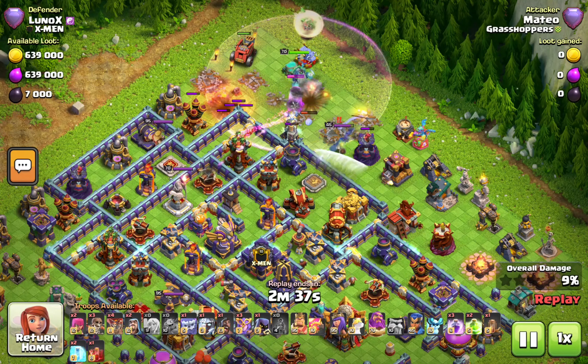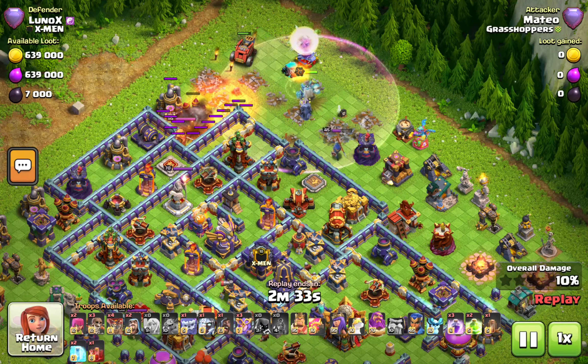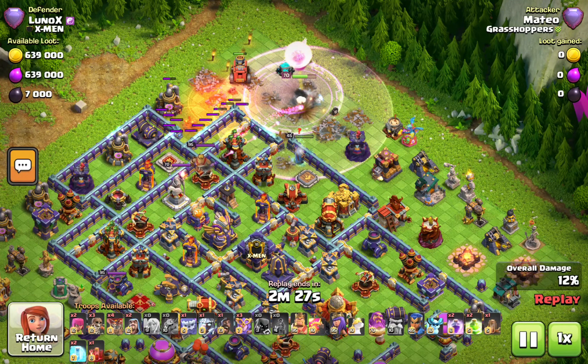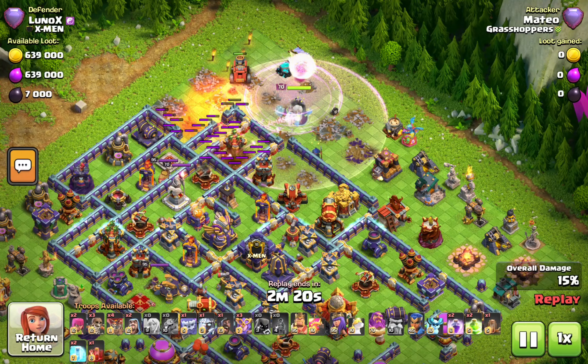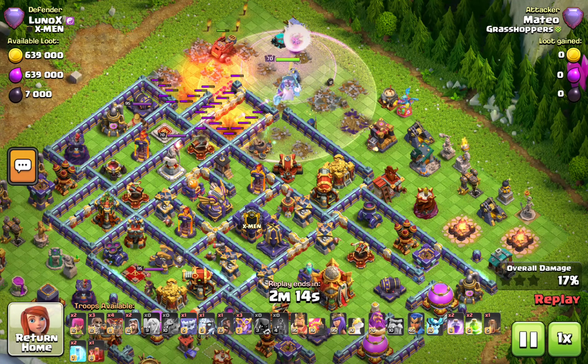Unfortunately, when there's an invisibility tower on the town hall you can't do that, which is why Mateo is going with this kind of funnel. I'm always interested to see where he wants to pop the ability. If he pops it on the archer tower he'll get the warden tower, but maybe not the ricochet cannon.